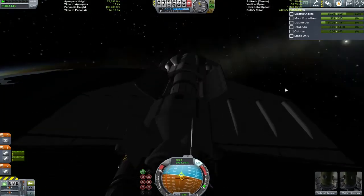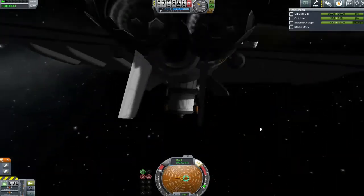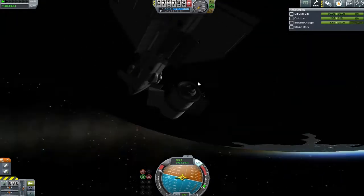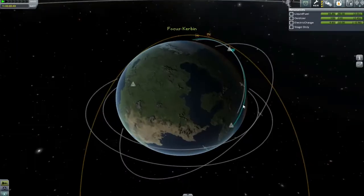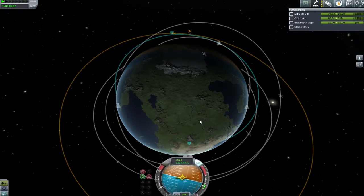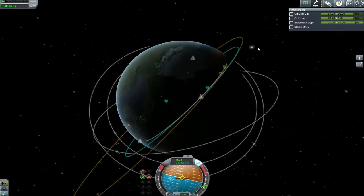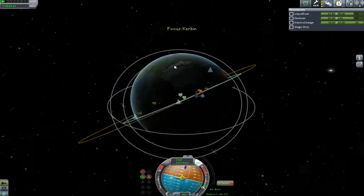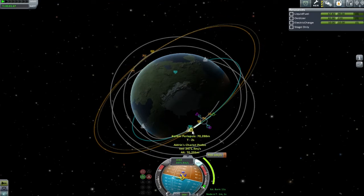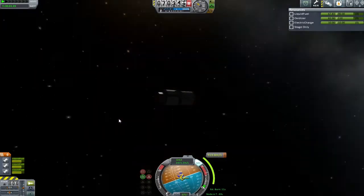Anyway, we are up in space - as the sounds of orbit dictate - so it's time to dump this satellite off and try our best to actually get it out of the cargo bay. I didn't put any monoprop on the satellite, so I actually had to do a little backflip out and let the fact that my engines were colliding with the vessel push us round. Then it's time to give ourselves a quick circularizing burn - we just want to get our satellite so it's not crashing back down to Kerbin.